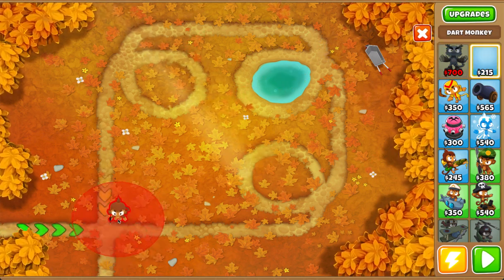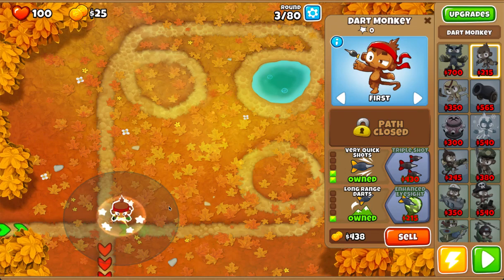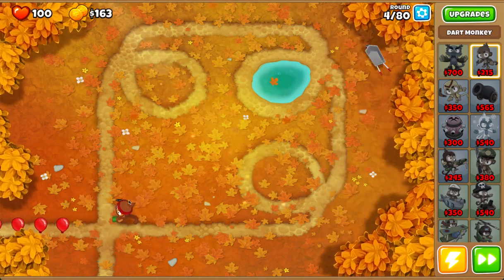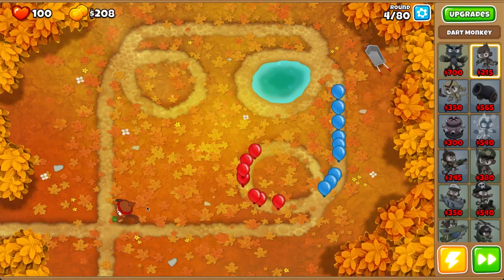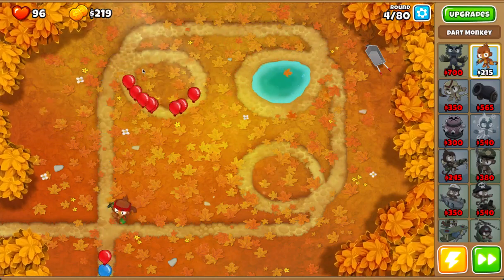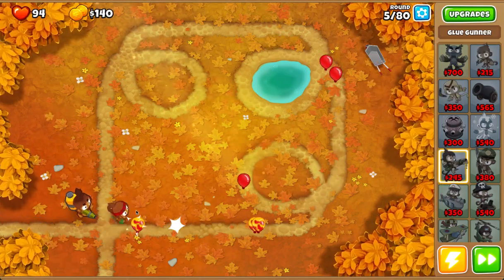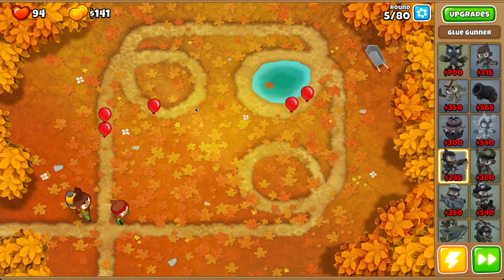Well, probably should get started with a very quick shot dart monkey. The good thing about over here is the balloons pass the area twice, so even if he misses, he still gets most of the pops — maybe not all of them all the time, but most of them.